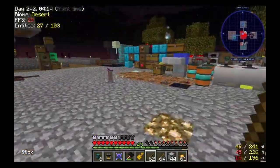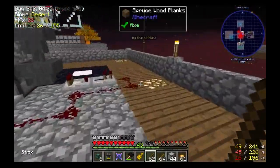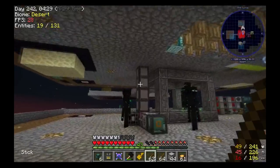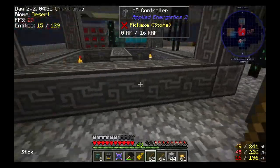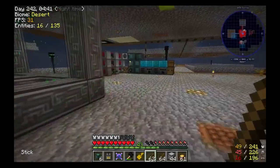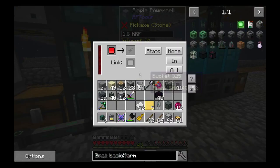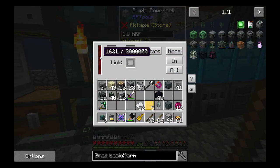Welcome everybody, this is Crazy Sammy coming back at you playing some modded Minecraft, Project Ozone Light on XBCrafted's patron server. When we last left off we started setting up our AE2 system, but we ran into a little problem — when I hooked the power up it sucked all of our power down, so I had to make some more generators to get power going, and as you can tell our power still isn't doing very good.